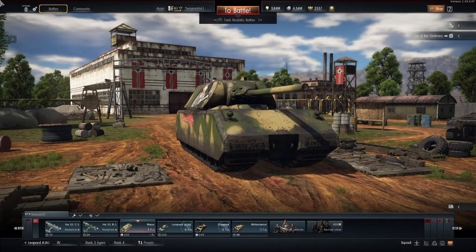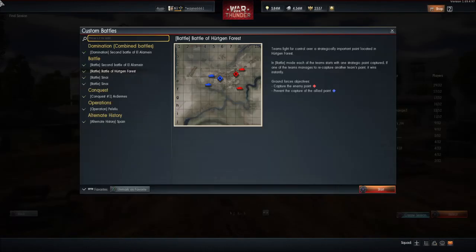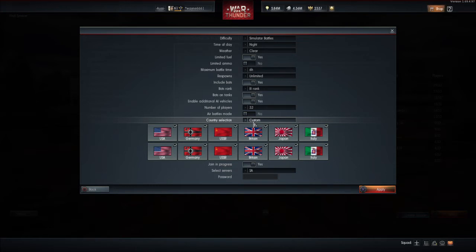Today's topic is custom battles — these are my favorites. What I want to know is: the flags at the bottom, what do they mean? I have no idea. I can change it to custom, but I have no idea what that means. If I tick the boxes, does that...